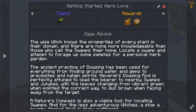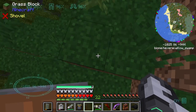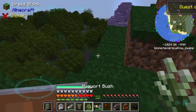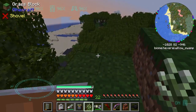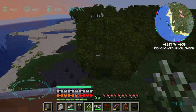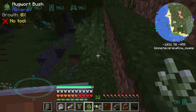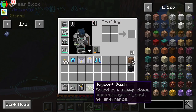It seems there's a dowsing rod to be built here to go to nearby swamps and jungles — I didn't know that. But I could also use a Nature's Compass. That's not how I found this actually; it was on the way to something and I just happened to run into it. So what I'm gonna do is have a look at this swamp biome and pick up herbs like that mugwort, which incidentally is present in mythologies.